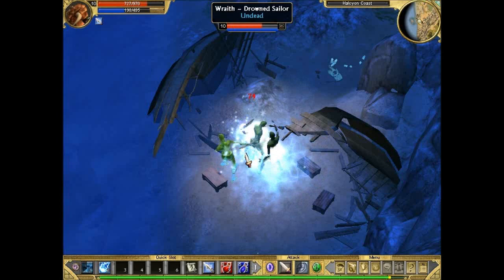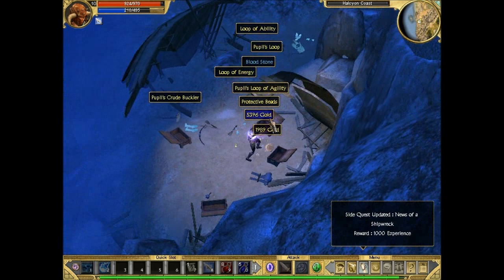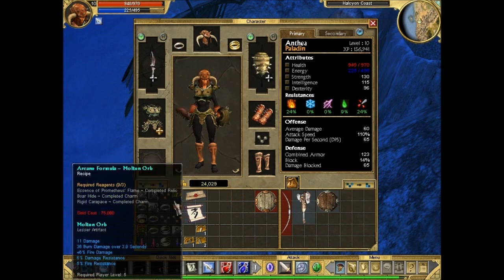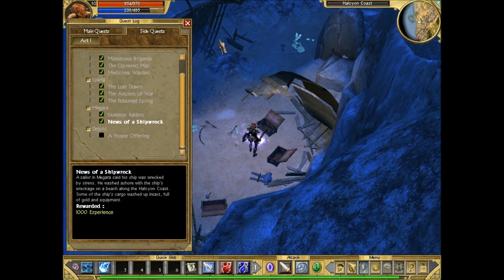There's plenty of Wraths around here — all these dead sailors. Alright, we complete the quest because we've killed all the Wraths and found these chests. And you can loot them. There's another epic we found — a Bloodstone. That's actually one of the rings. At the moment we can't equip it because it requires minimum level 14, so we're going to wait and equip it later. It's not too bad, actually — it's pretty nice. And there we go, completed the side quest: News of a Shipwreck.